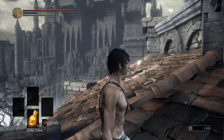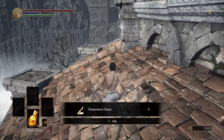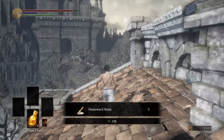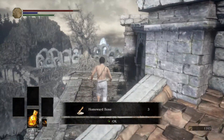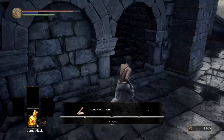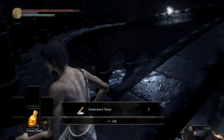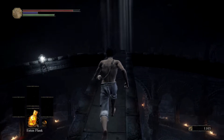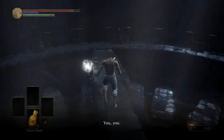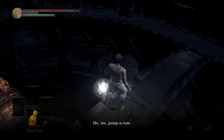Now there's going to be one item that I will have to come back for because I hadn't actually received this particular token yet. But right here there are going to be three homeward bones. You're going to circle around on the roof and head inside through this archway. Just above me you can see the feathers — just above me is the actual crow's nest.